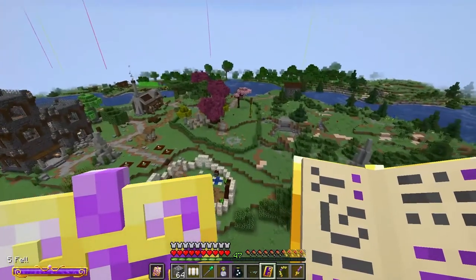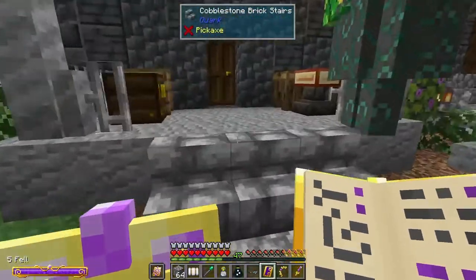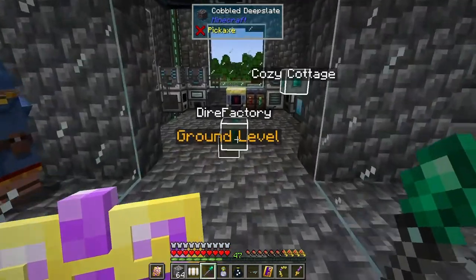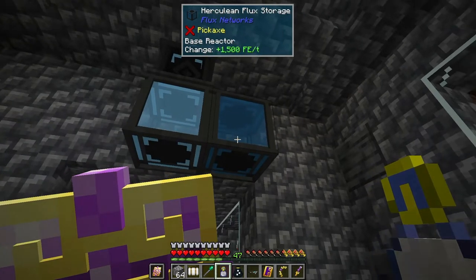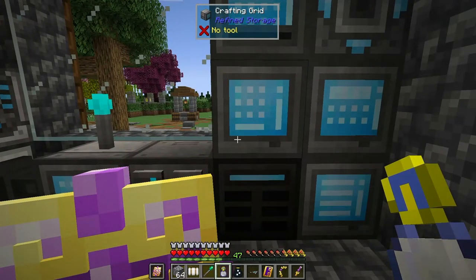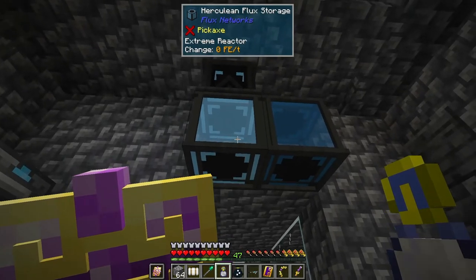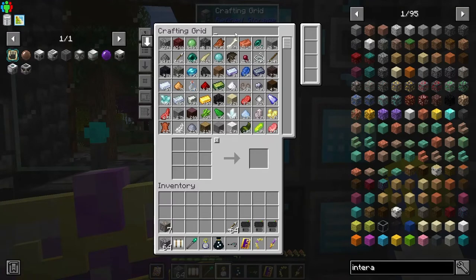I was trying to finish off some automation for the flux. The only reason I would need more flux than what I have right now is if I really want to increase the size of these storage. I'm wondering if this is the best or cheapest way to store the energy - it's probably not. So I might think of something else, and I may have to automate the flux with Integrated Dynamics if I want it fully automated.